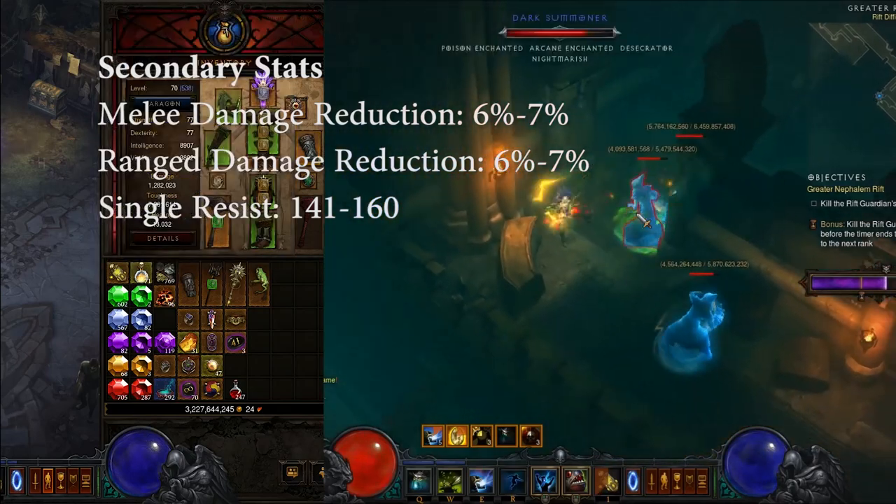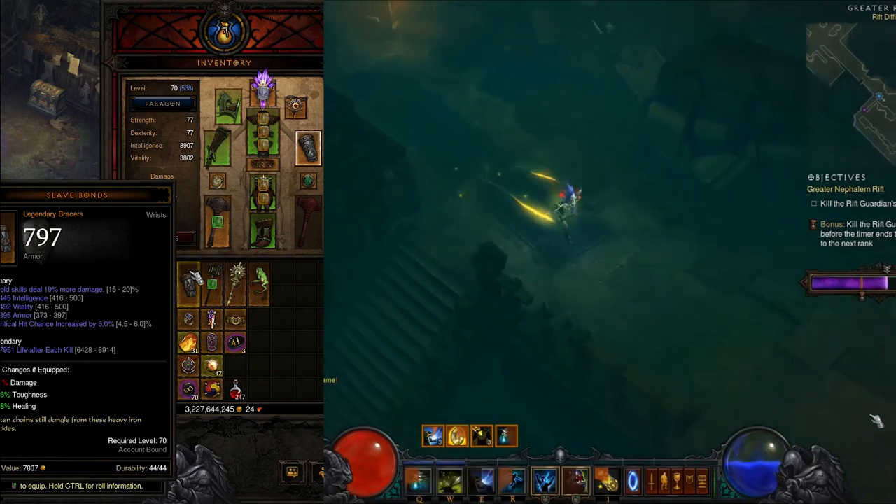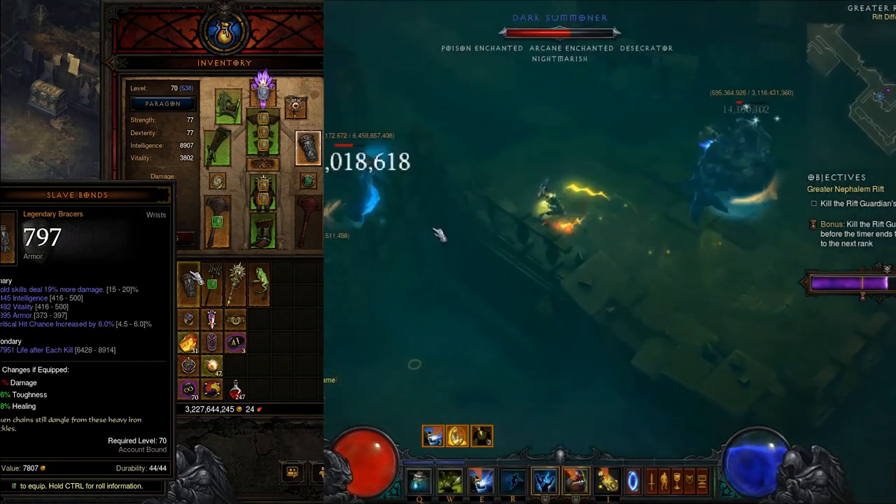If you can't get a good pair of Strong Arms, use Slave Bonds. Slave Bonds are good because they have a 5th primary stat. For that 5th stat, you want a defensive stat — either Armor or All Resist.